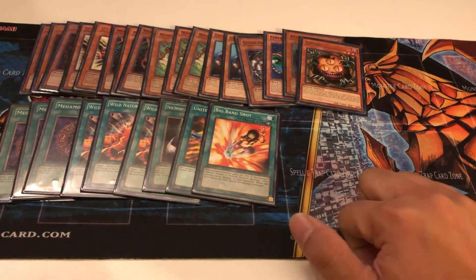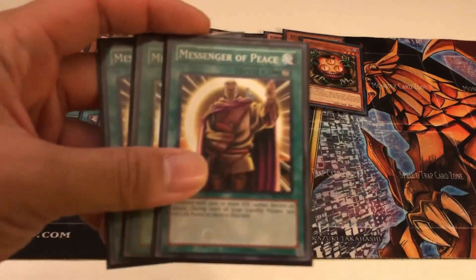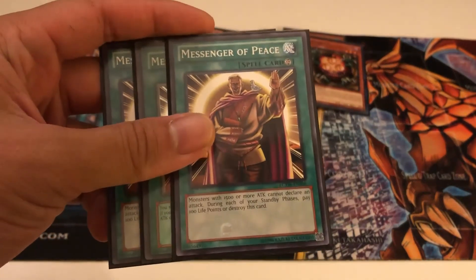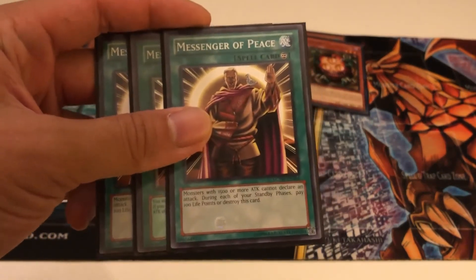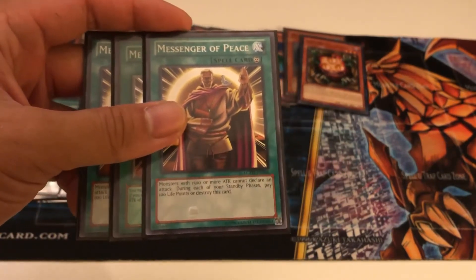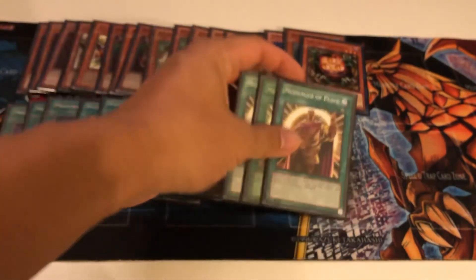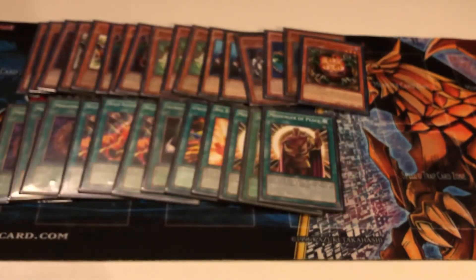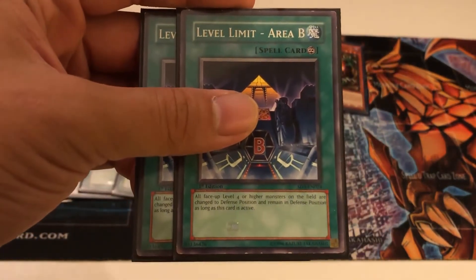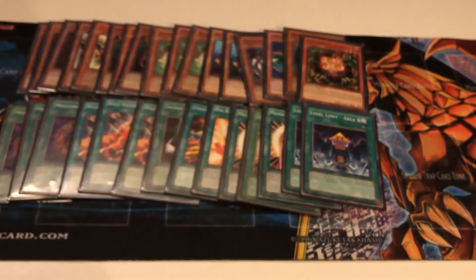Now for some stall cards. First being Messenger of Peace — this is amazing because you only have to pay 100 per standby phase. So after like 10 turns or something, you'll probably have all your combo pieces. You can stop paying for this and it'll be destroyed. Level Limit Area B — you can only run two of it, you don't have to pay anything for it, but it can also help stall.